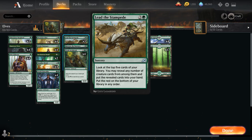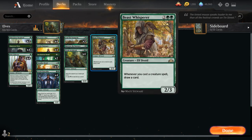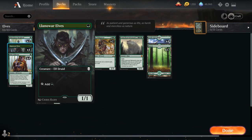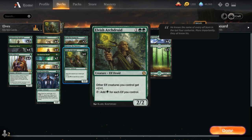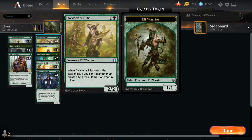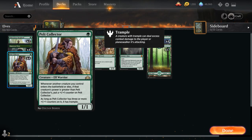Lead the Stampede has diminishing returns, so I settled on three copies alongside two copies of Beast Whisperer as another card draw engine — a 4 mana 2-3 Elf Druid that draws a card whenever we cast a creature spell. At one mana we've got four copies of Llanowar Elves to help us ramp and set up a turn two Elvish Archdruid. We also have the full playset of Pelt Collector to ensure enough one-mana elves to enable the turn two Dwynan's Elite making a token.